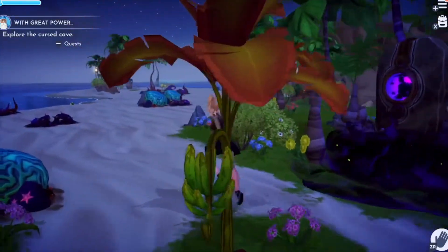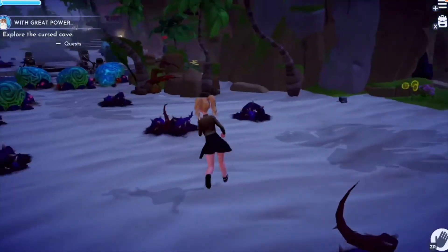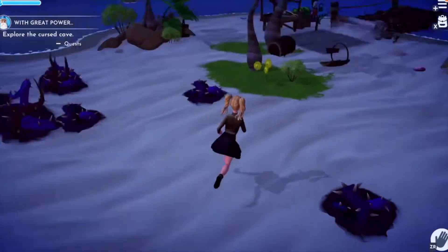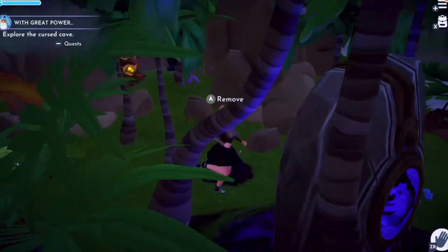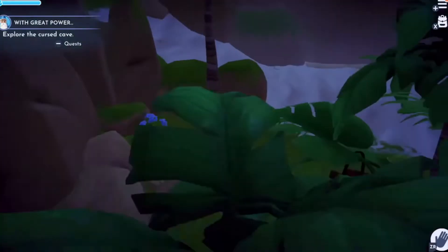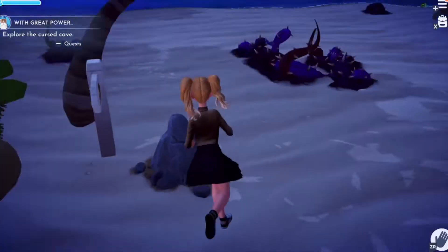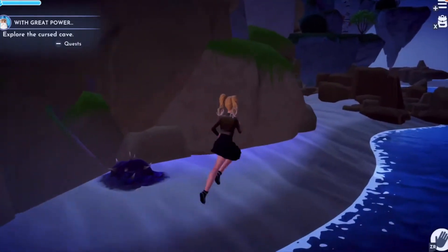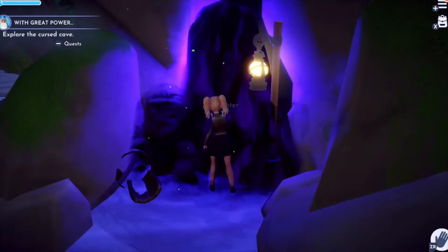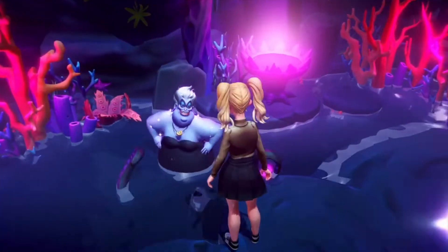I think Ursula is in a cave somewhere around here. I definitely want to put Moana's house over here — it would be really cute and she'll have her little bridge. This game is a lot more difficult than I thought it was going to be — I thought it would be pretty easy. I found it — let's just go in. Yes, it was Ursula — I was right!